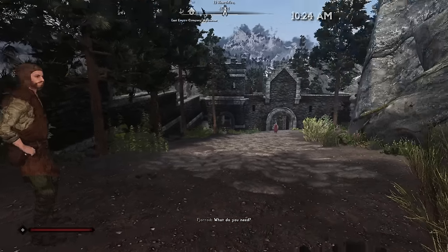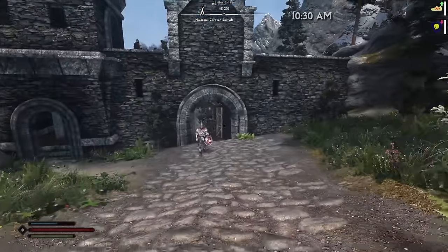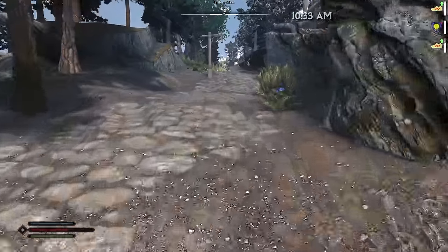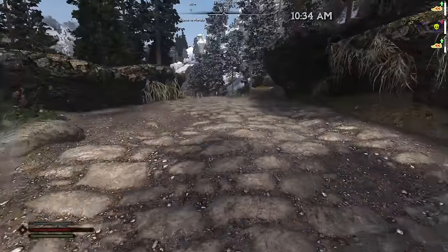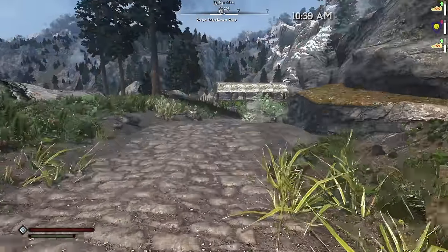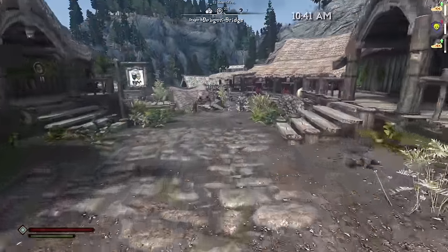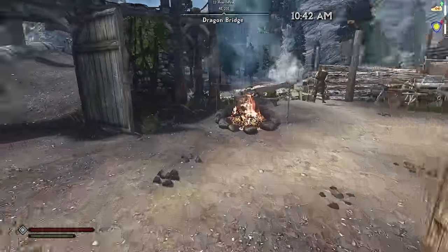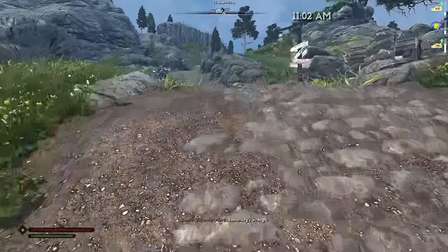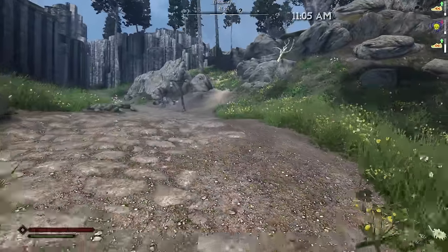This is it — the finale of everything we've built toward. We ready our Windrunner spell. At 10:30 we take off! First stop: Dragon Bridge. We make it in about 10 minutes — that is crazy. We are straight up zooming. From Dragon Bridge we follow the road — passing people like a flash — and cross into Whiterun Hold at Rorikstead. The other runners don't stand a chance.